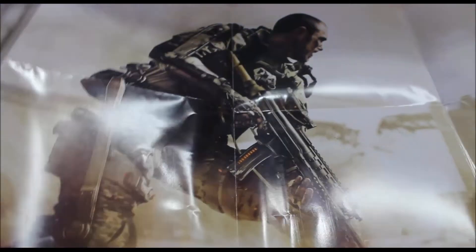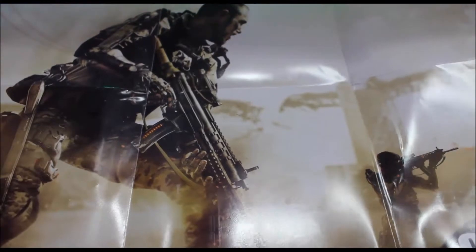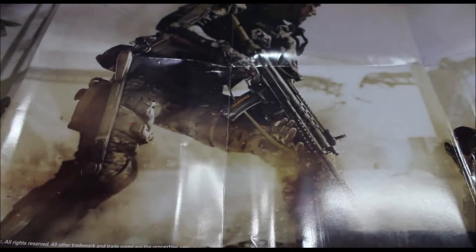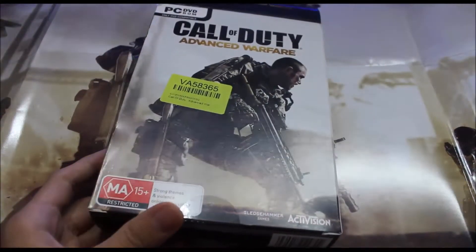Don't worry — I will be taking a picture of the whole poster so you can see it properly, because the camera is not capturing the full image since it's very big. This is basically the same poster as shown on the game box. That was our unboxing of the Call of Duty: Advanced Warfare Day Zero Edition. We also got other extras like the DLC and the season pass, which I got in the mail because I bought it online.